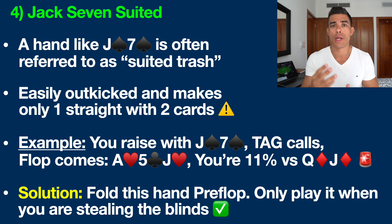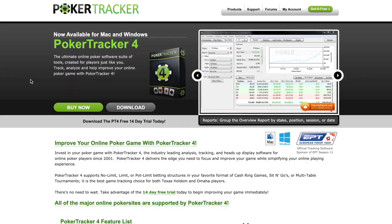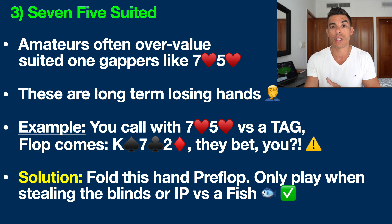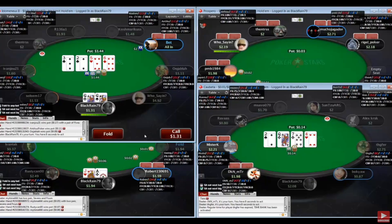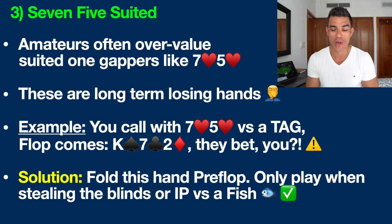Let's move on to hand number three. This is a suited one-gap hand — like Seven Five suited, hearts in this example. The biggest problem with these hands is that while they look very pretty, and that's why a lot of amateurs and beginners love to play them, they are indeed long-term losing hands. You don't have to take my word for it — if you play online poker, you can use a program like Poker Tracker. I've used this HUD program for over 10 years as a professional, and you can literally see which hands are winners for you over the long run and which are losers. I guarantee a hand like Seven Five suited is going to show up as a losing hand.